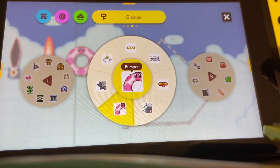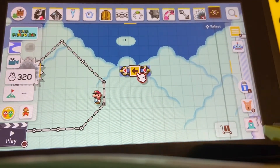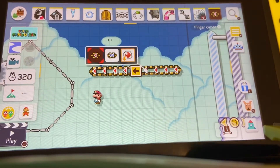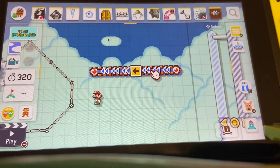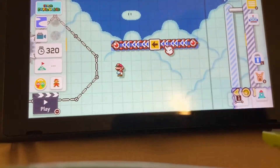You have your conveyor belt — you just place it, and if you hold it on the side you can make it longer. If you hold this you can make it double fast. This is a super Mario World-only thing — some of them are very different.